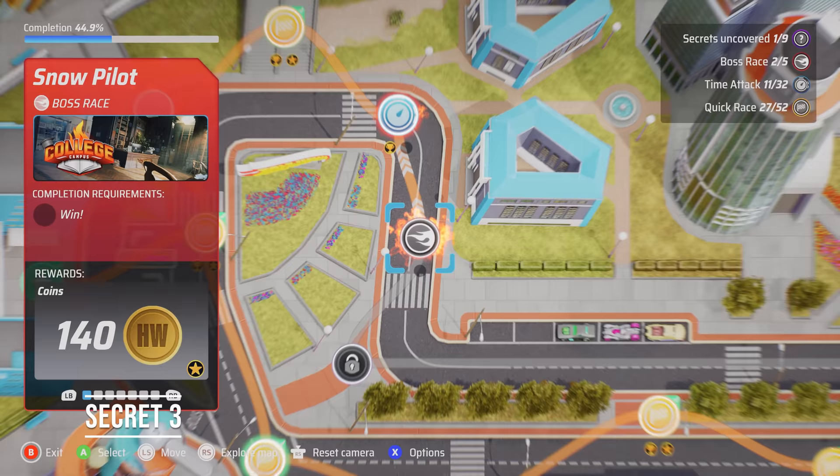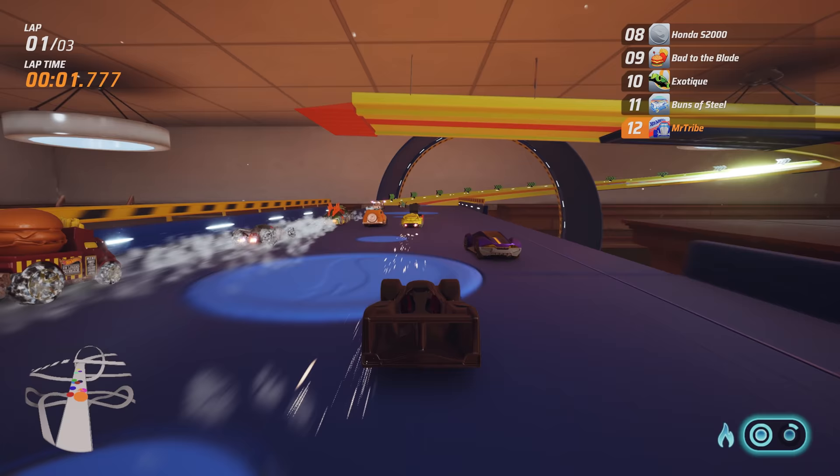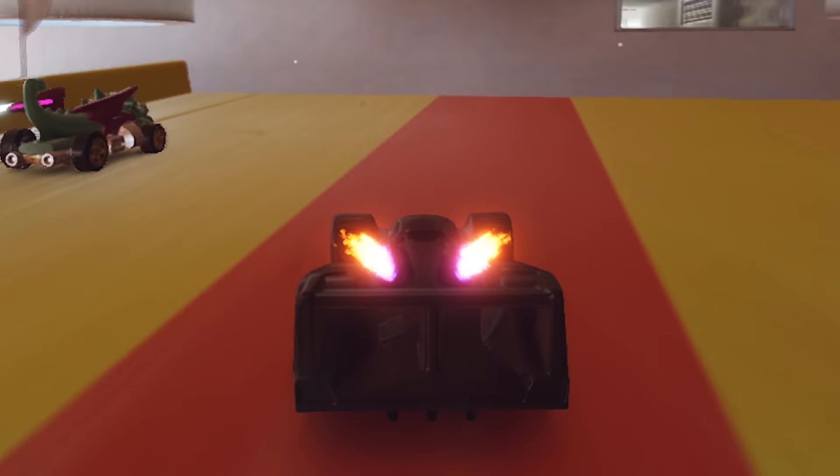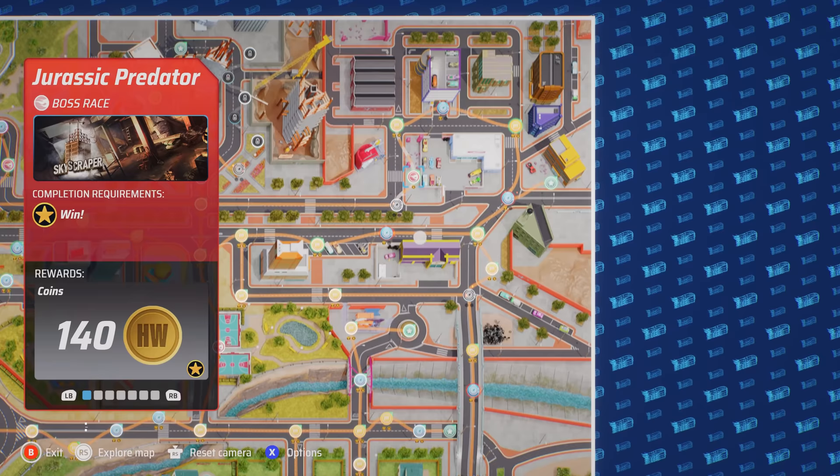Secret Three: Yet another easy-ish one to unlock — simply finish the Snow Pilot boss race. Again, perhaps finishing on the podium would be enough, but finish in first just to be sure. Change the difficulty level to easy if struggling.